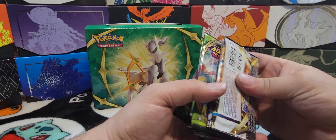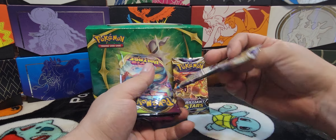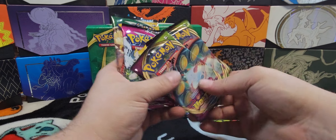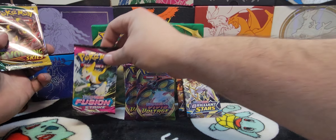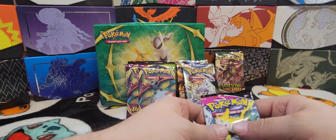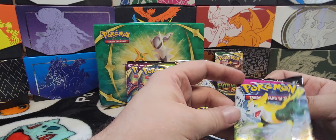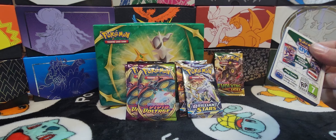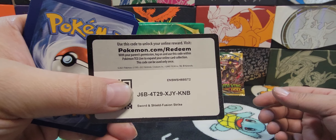Alright, let's see what packs we got. We got Brilliant Stars, Brilliant Stars, Vivid Voltage, three Vivid Voltage, Fusion Strike, and one Evolving Skies. I want to save that Evolving Skies for last, so let's start with Fusion Strike. Here we go — Fusion Strike code card.